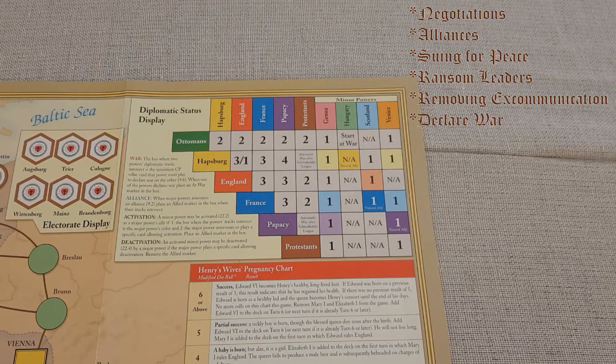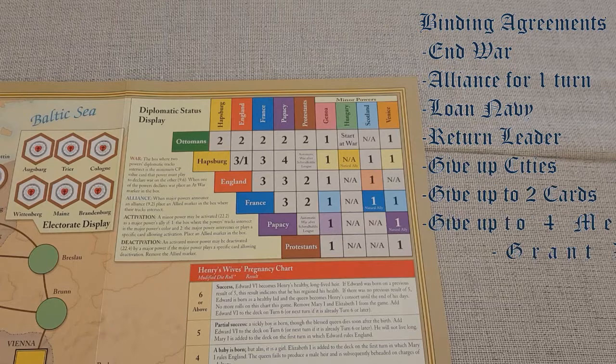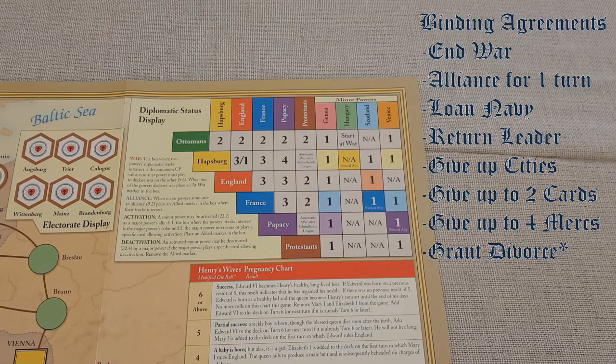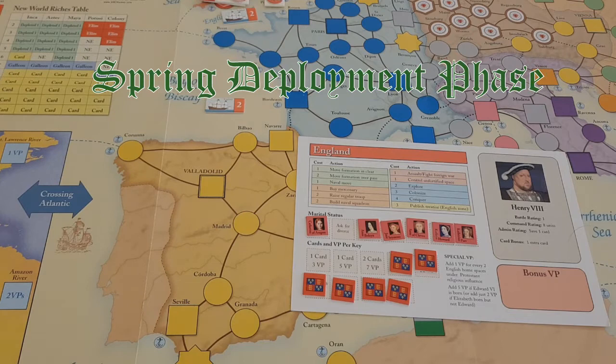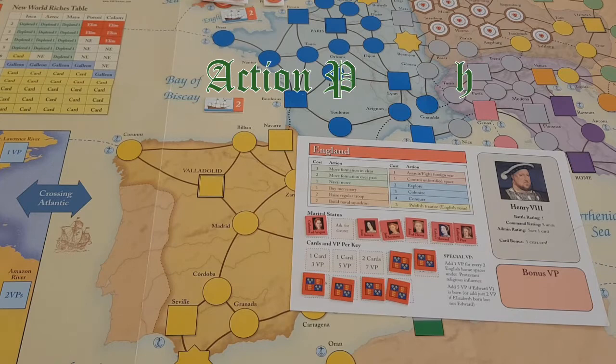During the diplomacy phase there are many different steps. This is the only time where you can conduct secret talks. There are certain binding agreements that change the board condition at the time they are entered. You can conduct alliances, sue for peace, ransom leaders, or declare war according to the table. In the spring deployment phase, powers can deploy units from their capital to any other friendly space. In the action phase on your turn you can play a card for its command points, play it as an event, or pass — but you may not pass unless you have played all your mandatory cards and your home card.